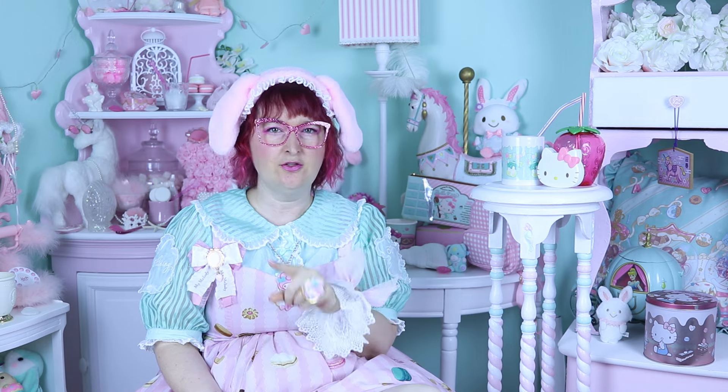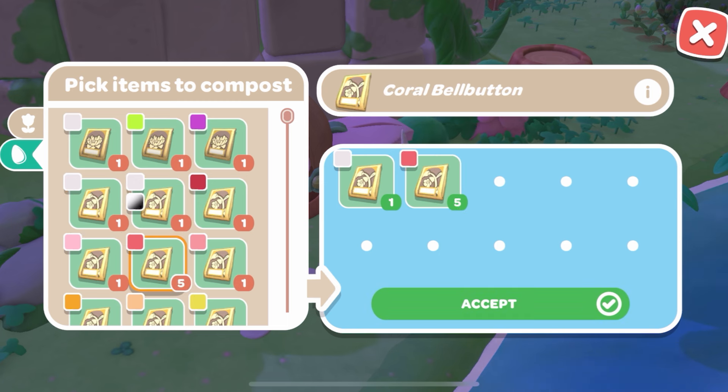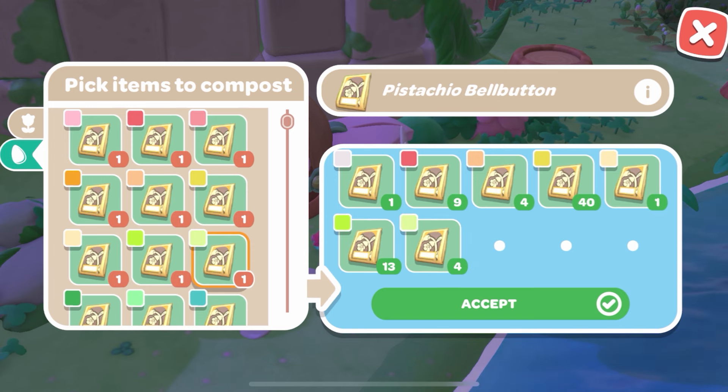Once you've done all that, you go to the composter. You don't actually need Wish Me Mel at that point, so you can let her go if you want. Then you take all your seeds and turn them into fertilizer.